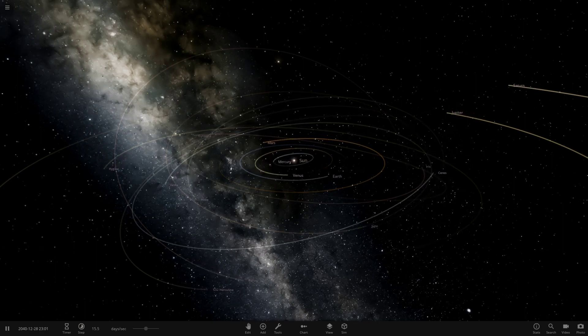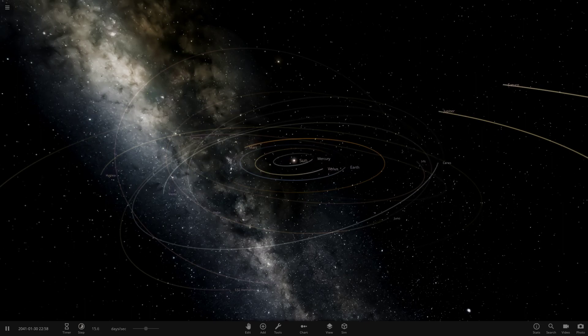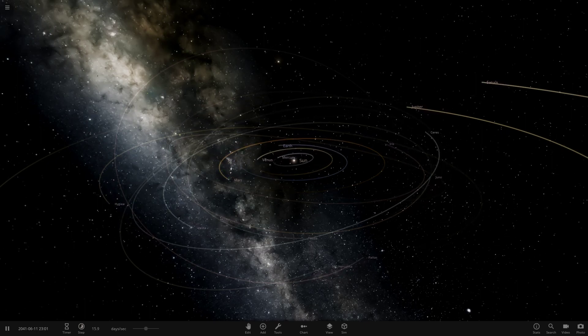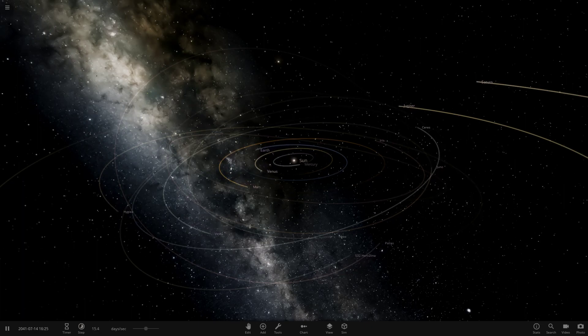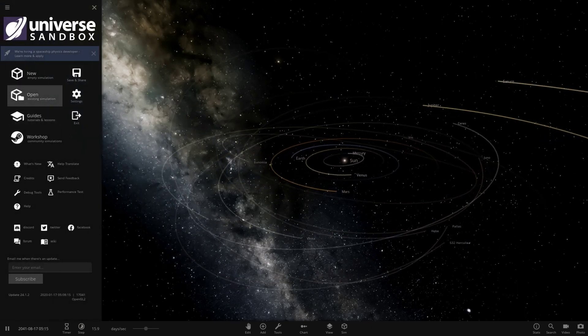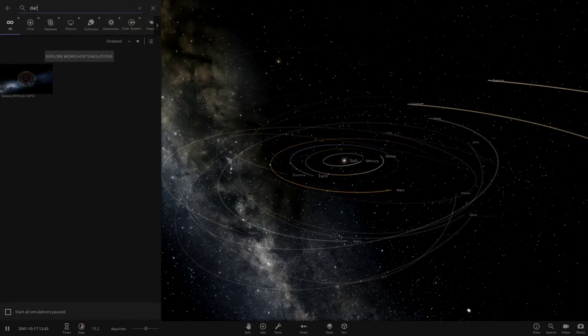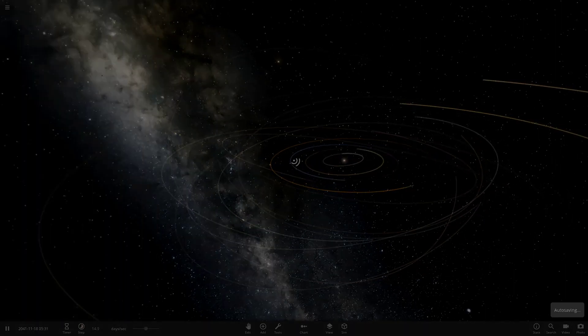Today we are on episode 110, which is absolutely nuts. We've got one system from the user Venetian Guy in my Discord server — a massive thank you to them for sending this solar system in. This is called the Dark Soul System, so let's go ahead and search this up and see what they have prepared for us today.